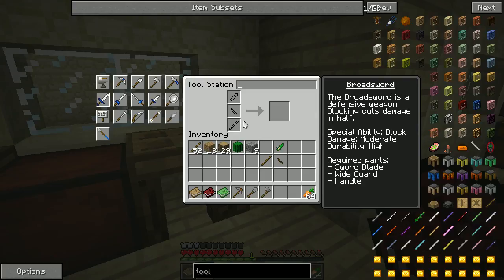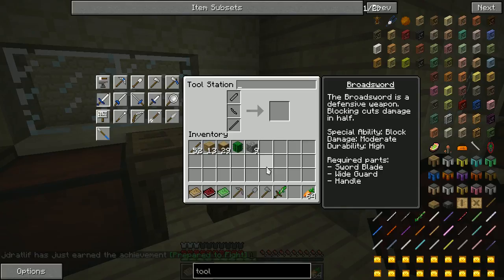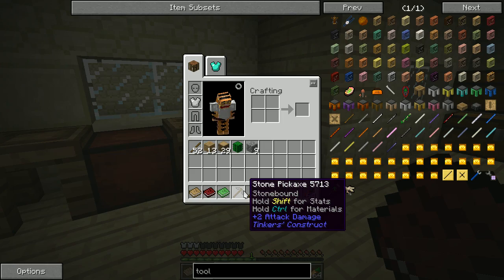Cactus gives us our Jagged trait for our sword. Let's go ahead and make our sword — the cactus sword blade, the wooden wide guard, the wooden tool rod. There we go — a cactus sword. So there we go, our four basic Tinker's Construct tools. If we carry a cactus with us we can repair our cactus sword whenever it gets damaged. If we carry cobblestone — since that's what you make stone tools out of in Tinker's Construct, not smooth stone — we will be able to repair our stone tools. I think that's a good wrapping-up point for this episode.